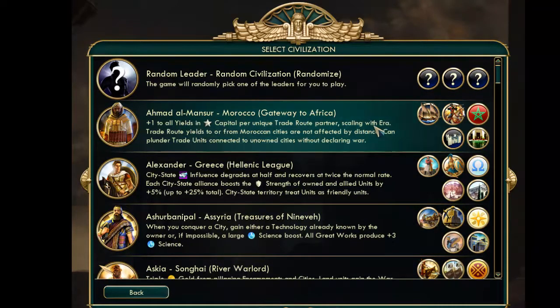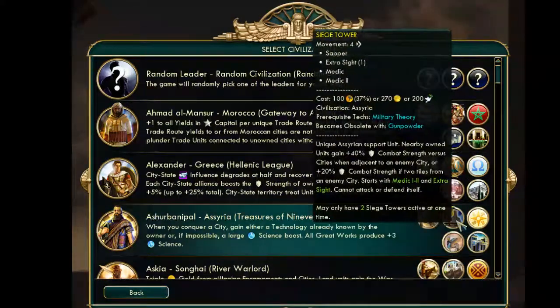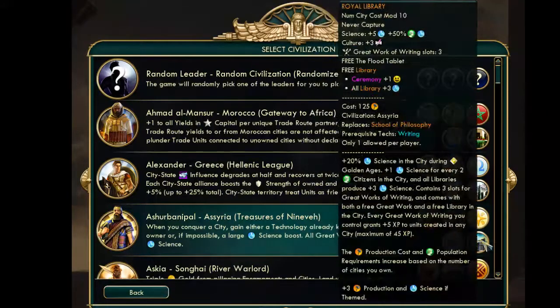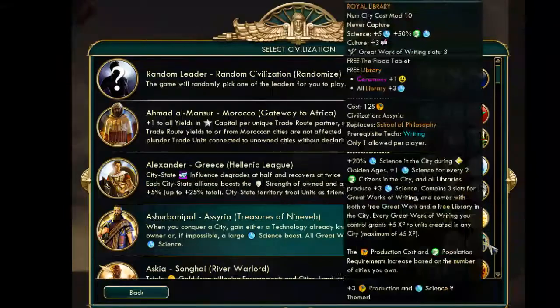When you look at it, for some CIVs it really strengthens their early game. Assyria is a pretty good example — I'm actually going to do Assyria for both my A-to-Z Leader and A-to-Z Nation series once all my mods are ready. It has two unique units and two unique buildings: the Siege Tower available at Military Theory, the Iron Chariot at Bronze Working, the Lamassu Gate at Construction, and the Royal Library at Writing.